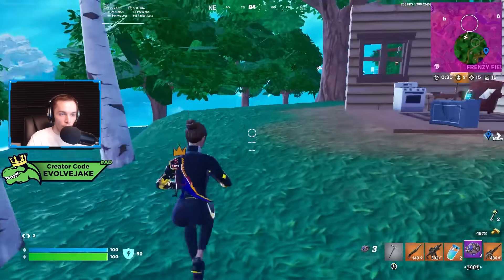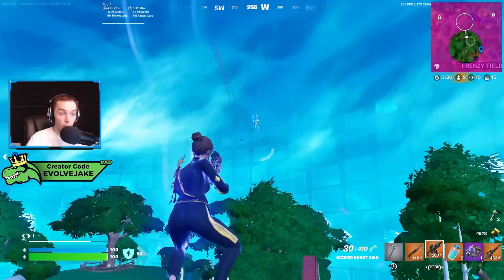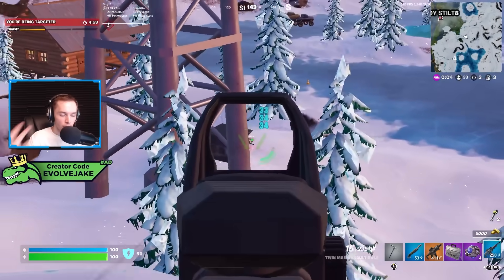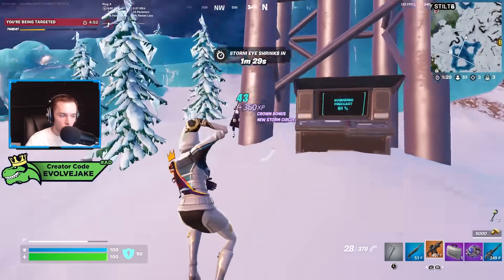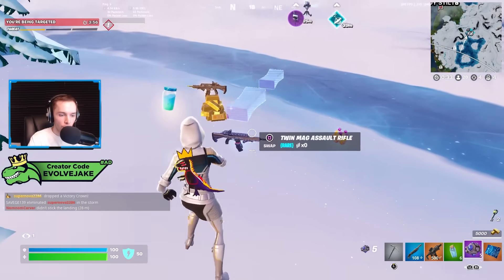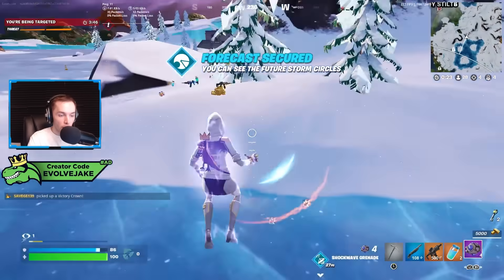Being able to put out 70 headshot damage is huge in fights, especially when you and your opponent are head-glitching off cover. This happens a decent amount in zero-build standoffs or even in build mode if you're both in your bases. When you're only showing a little bit of yourself — maybe just your head — being able to tag for 70 damage is a lot. In zero build, that's all of their overshield and 20 actual shield, and if you hit them more than once they're going to go down very quickly.